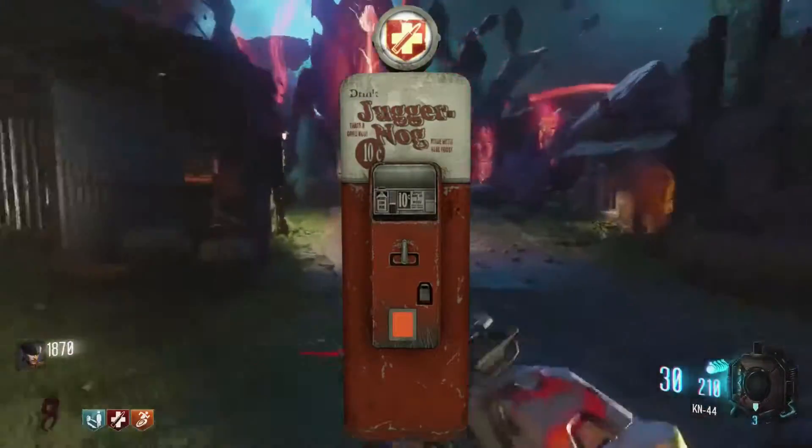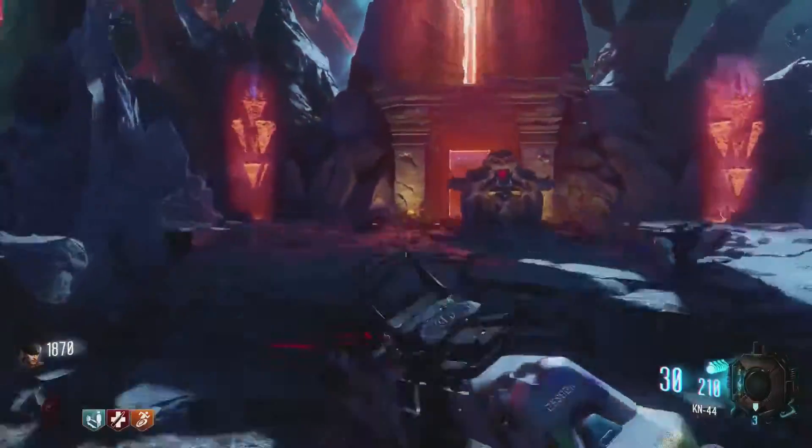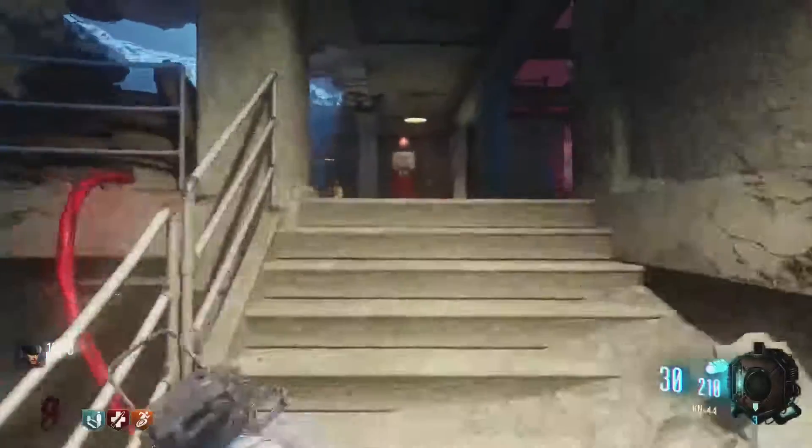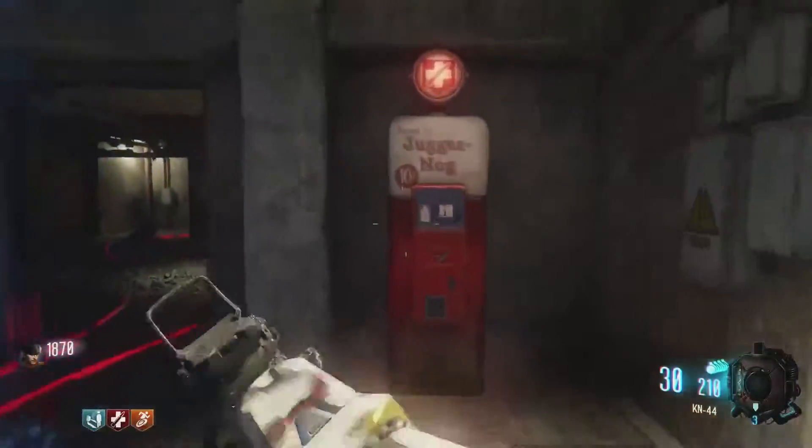Back at spawn again, and we're gonna head to Jug this time. Just go straight up to the spire here and into the portal to Nacht. Once you get into Nacht, go up these stairs right away and you'll see Jug is right at the top right here.